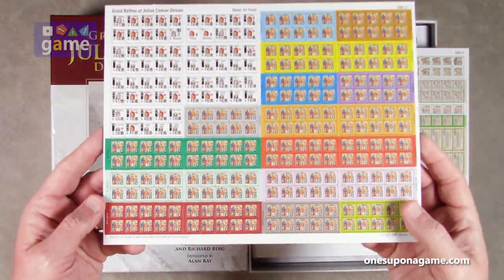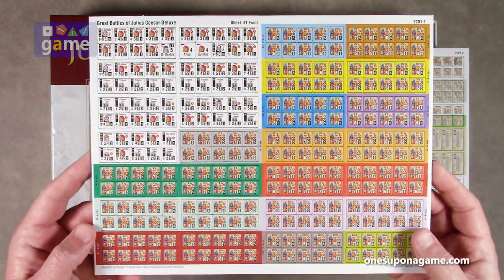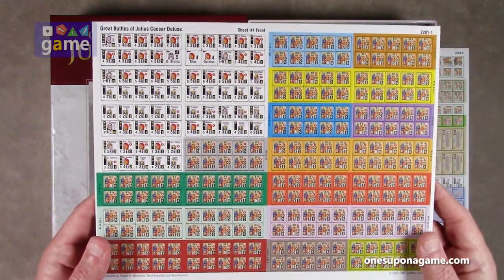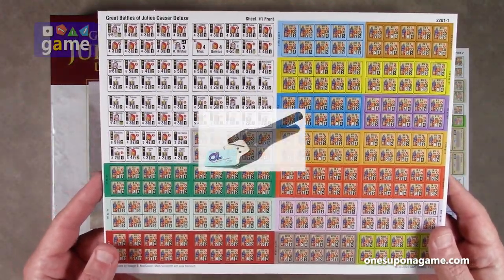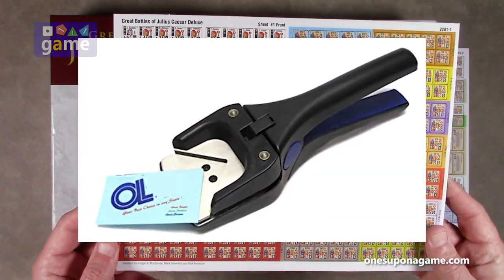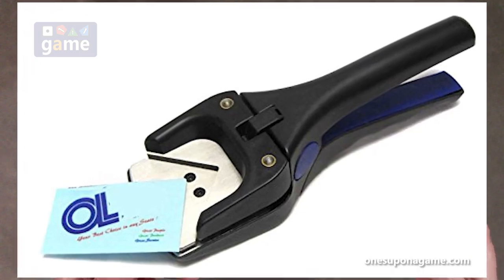Here they are. They are half-inch counters — the kind you're going to have to cut out from the sprue. You probably want to round them with an Oracle Laminations Deluxe 2.0 millimeter or 2.5 millimeter corner rounder, if you like that.